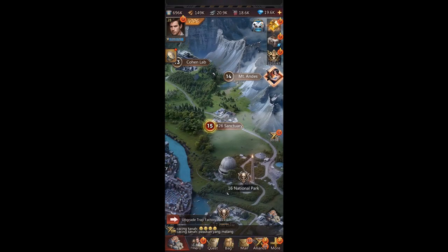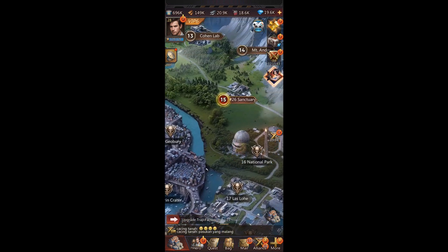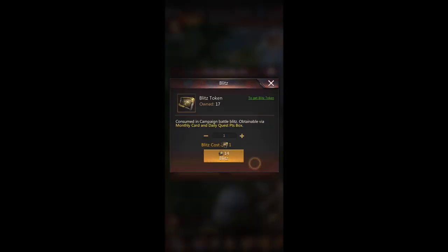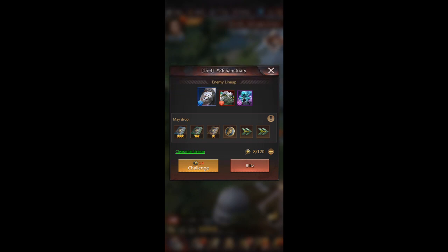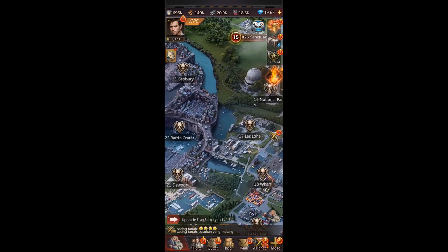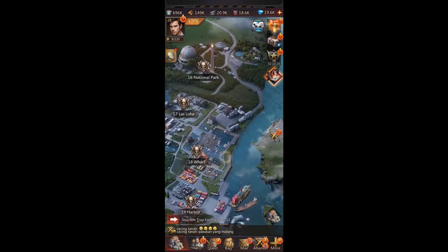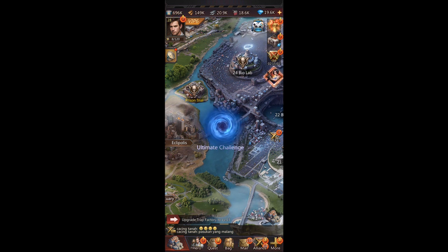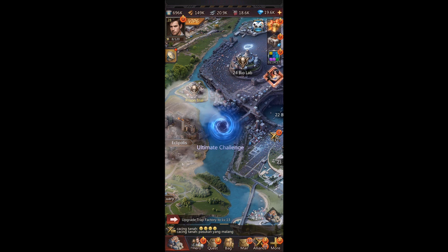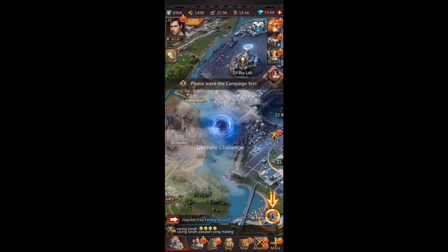Other things you need to do: the campaign — just do whatever you can and use your blitz tokens if you have them. Blitz tokens let you instantly collect all rewards from a stage, and you'll need those rewards to level up your heroes. Also do the Ultimate Challenge, where you fight random bosses for really good rewards. Keep coming back to get as far as you can — you get heroes and diamonds from it.